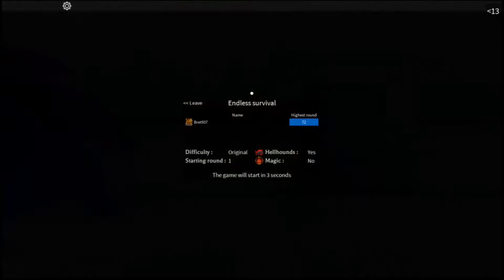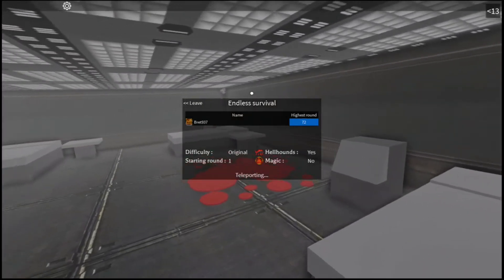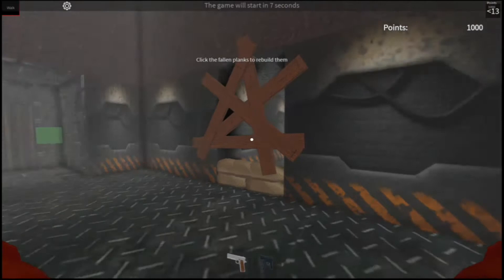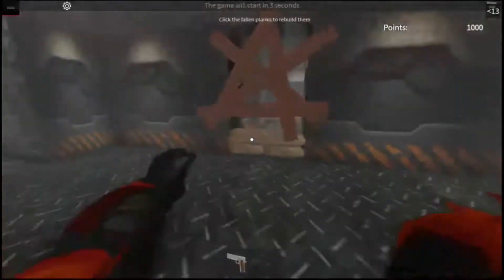The way this is gonna work out is, you cannot turn on the power. You are not gonna have magic enabled. Since I'm not gonna be doing too much, I'm not gonna be needing to save up money to buy things like pack-a-punch and perks.